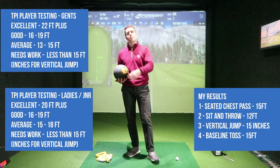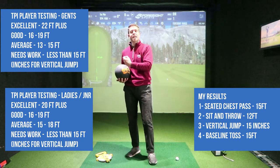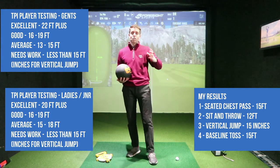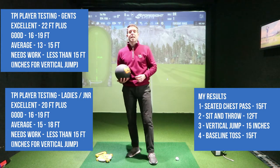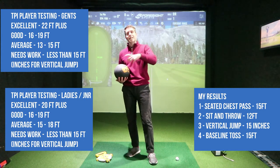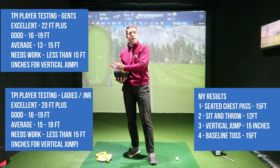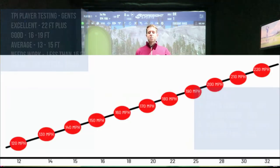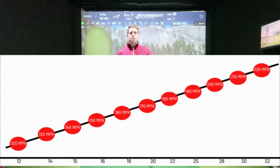Comparing those numbers to the TPI testing results: they recommend getting past 15, into the bracket between 15 and 18, and then developing from there. There's a chart on screen that shows your numbers and their potential relationship to ball speed. My results hover around 15, and my ball speed gets up to 140 to 145 depending on how efficient my swing is.